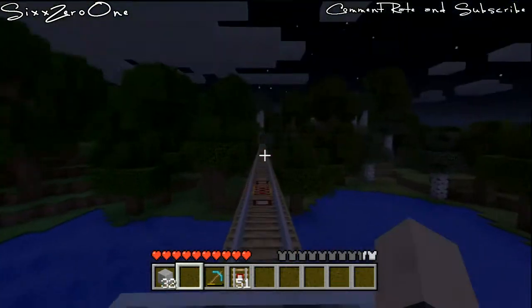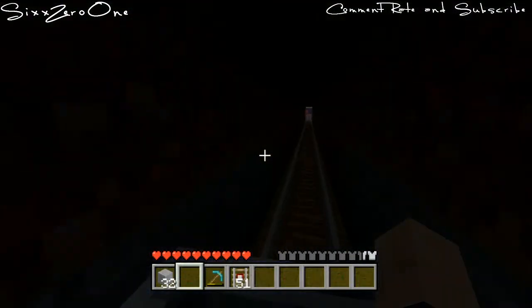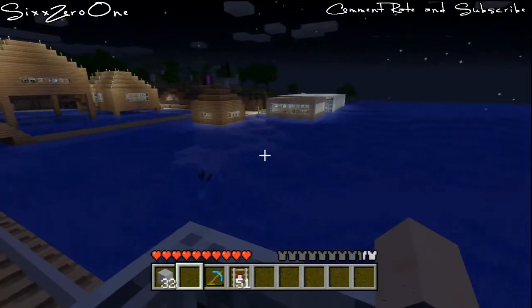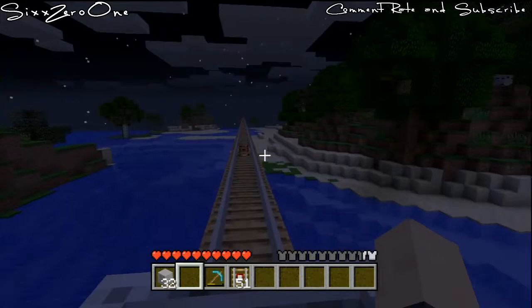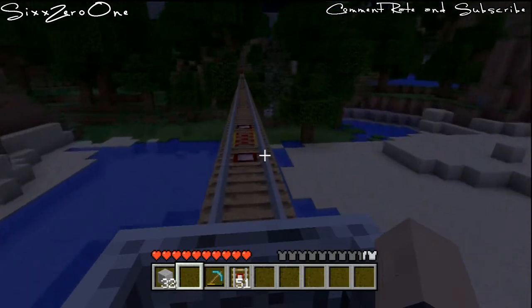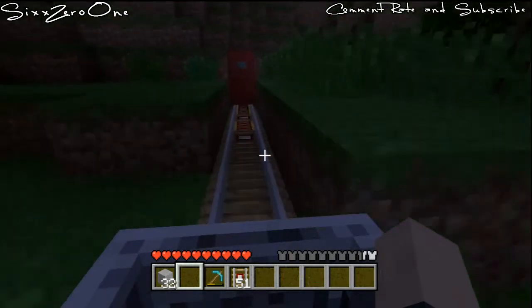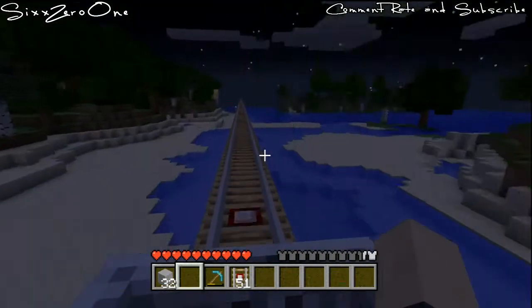Everyone's an idiot and just decided to walk everywhere. I'm going through a mountain — I actually like riding mine carts through mountains, it's pretty neat looking. The glass house over there is our automated farm. It's actually pretty neat — you turn the sticky pistons on and it drops the redstone. Alright, let's go back now and see if this will actually work.